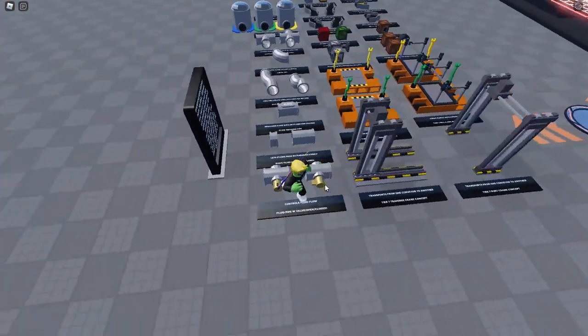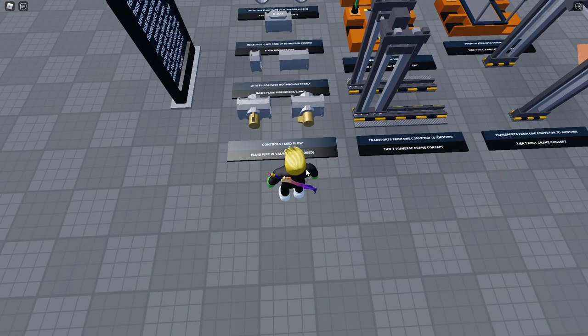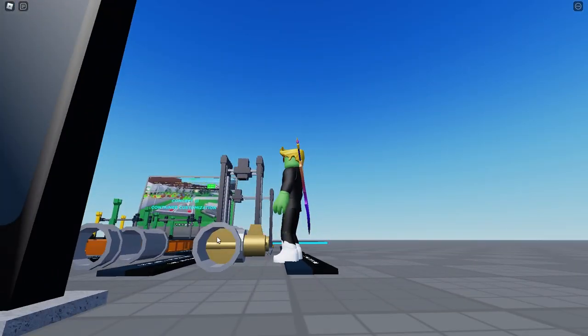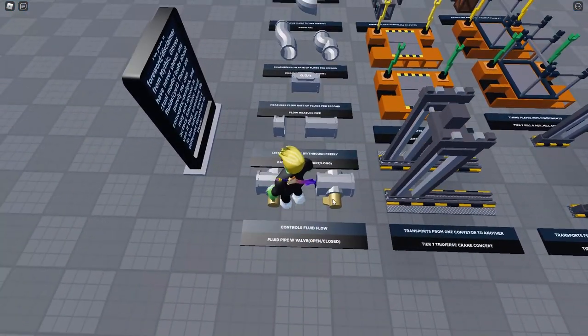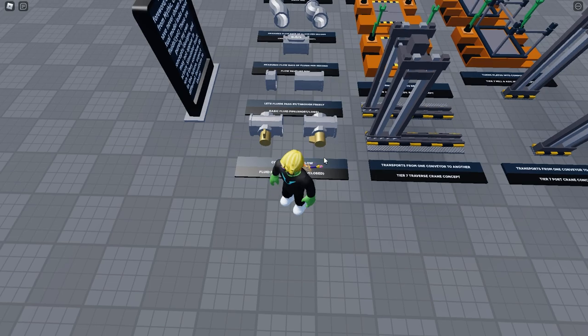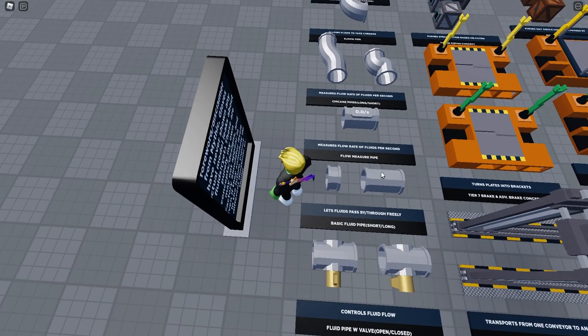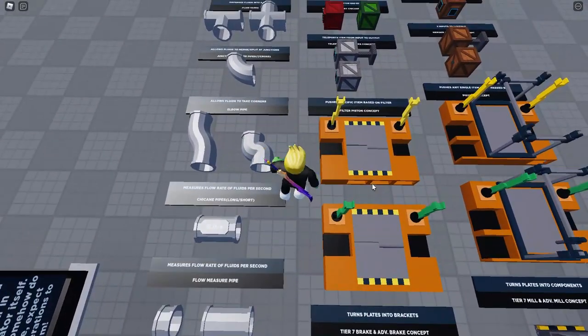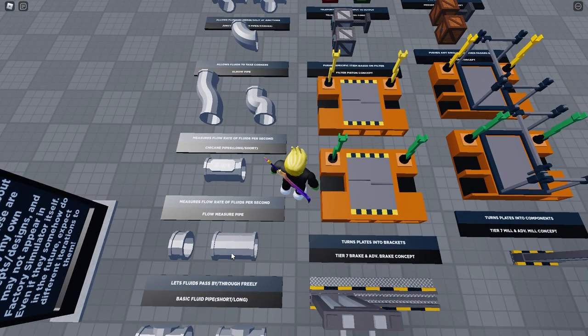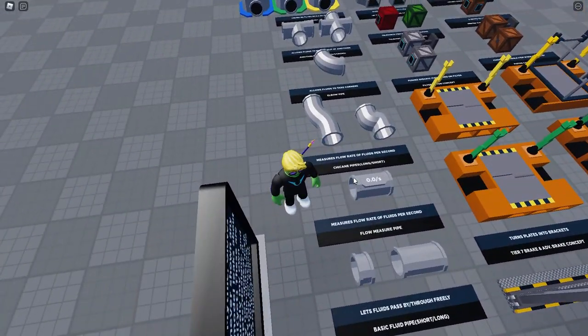Now for the brand new things. Since tier 7 is confirmed to have liquids, the first new item is a basic on/off switch for liquid flow with actual moving gates that open or close. Then there are basic straight pipes — short and longer versions. I wonder if in Factory Simulator you choose the pipe length as you build it or buy separate segments. There's also an upgraded pipe that shows how much liquid is flowing through it per second — a very cool idea.